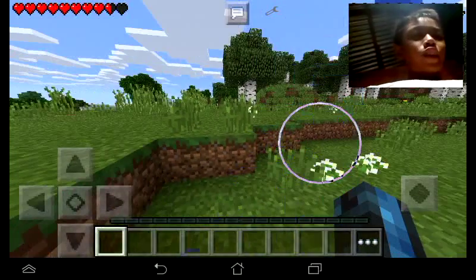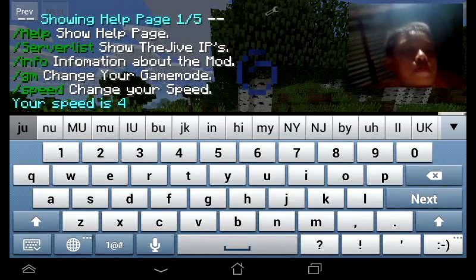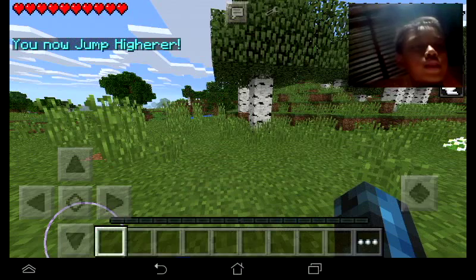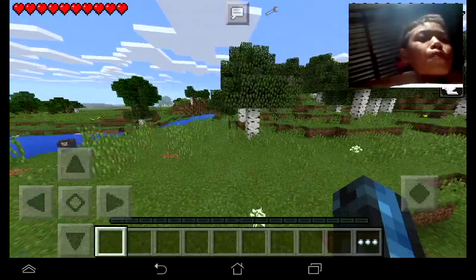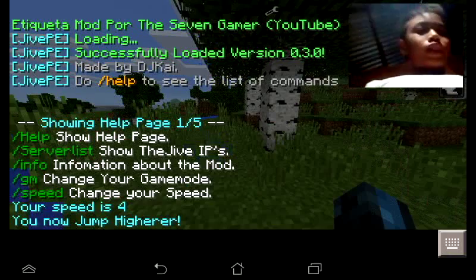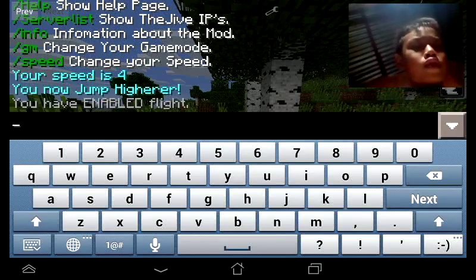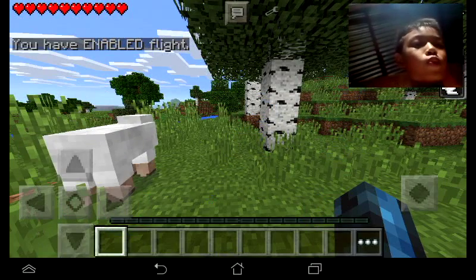I think I lost it. And now slash jump. Yes, let's try. Whoa, it has super jump and super fast and fly! Slash fly on — it says enable flight, one two three.